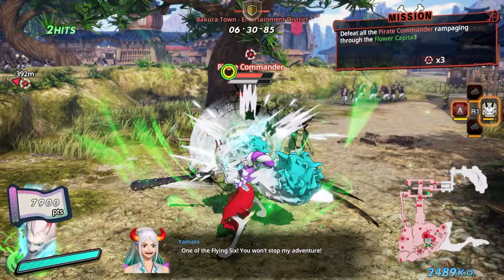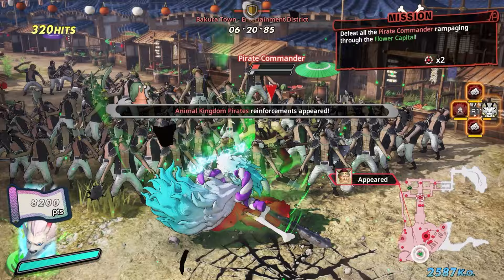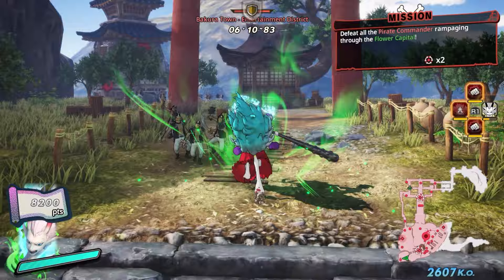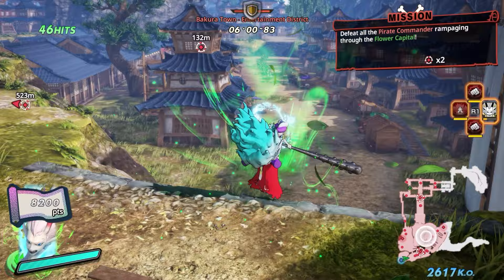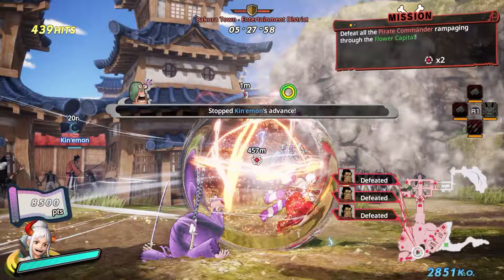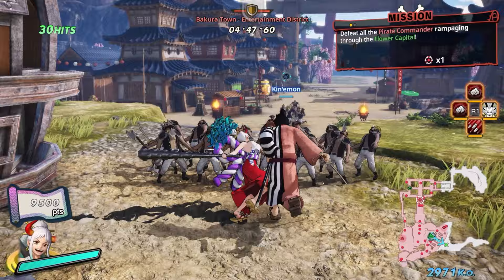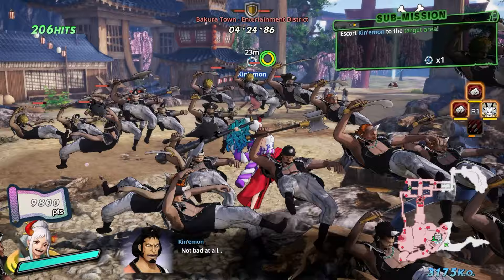There are only two more missions in this area: defeat the pirate commander, and then this mission here. As long as you don't beat up all of them you're fine. What you're going to do is come down here where I'm at, walk up to this shrine basically right here, and then Kinemon will spawn. Then you just have to escort them all the way to the end.